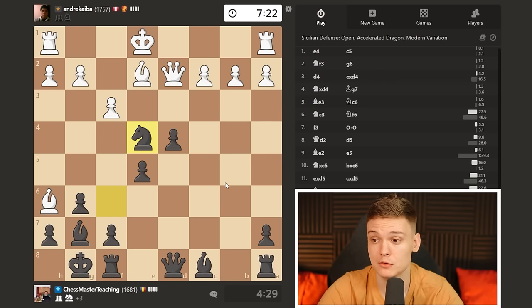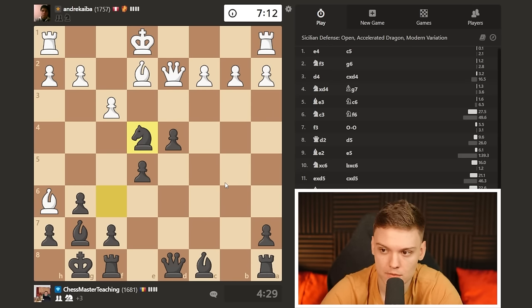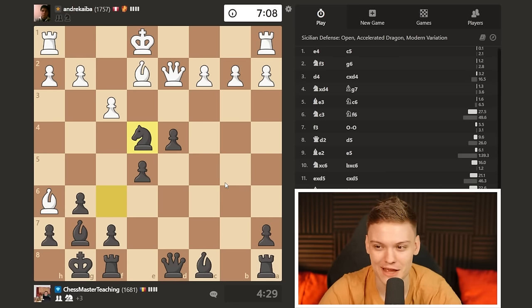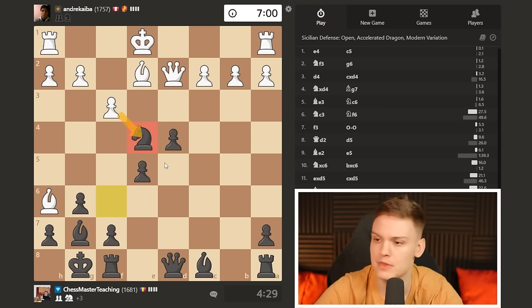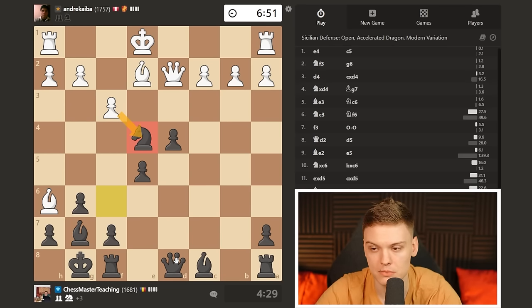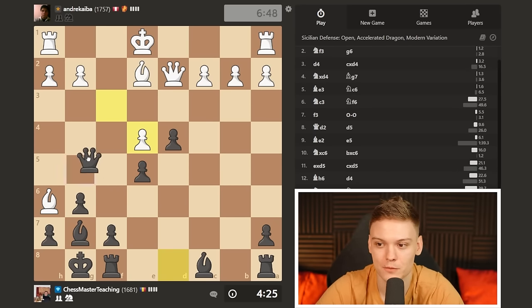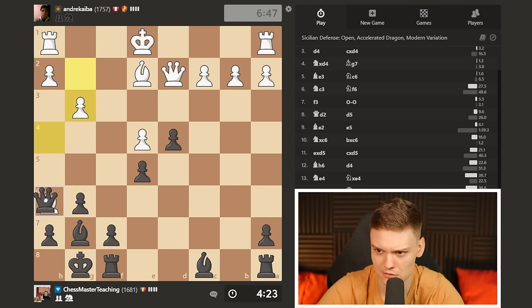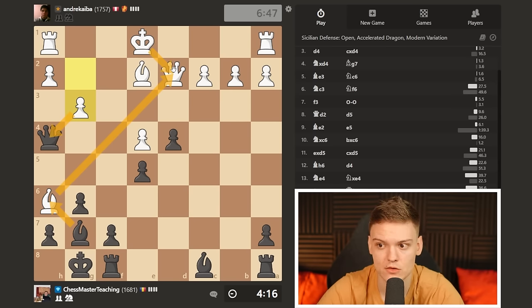Knight takes on e4. You may be wondering, how is this the winning move? Isn't that just a trade? Well, it is a trade in the first place, but we are opening up the door for a winning move. We are attacking the queen, so he has to take. Now after he takes, we're going to be going for the finisher. This is a move that's very easy to miss, just because it almost never happens. It's not like you move the e-pawn very often in the dragon. That's why my opponent forgot about this check, and then we just get to pick up the bishop. Important - take like this, because if you take the other way, you're giving back the piece.